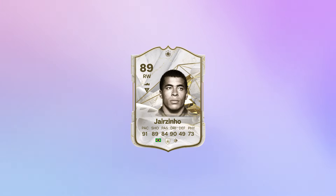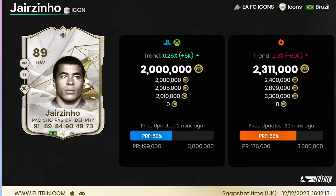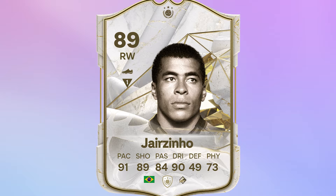Jorginho may have a huge drawback, but he's one of the best icons you can get in the game. He's not cheap — costs you roughly about 2 million coins — but with all the icon packs coming out, there's a half-decent chance you may pack him. Let's find out what he can do.